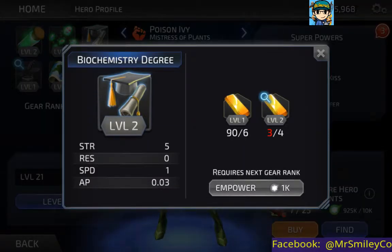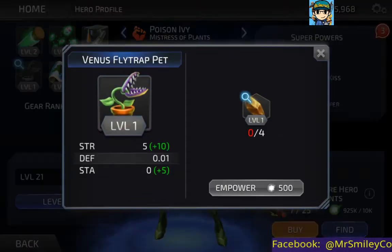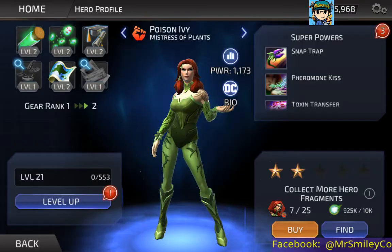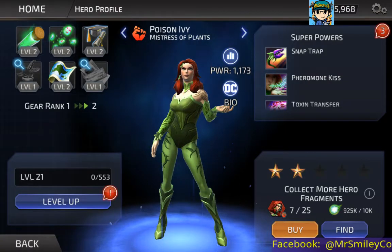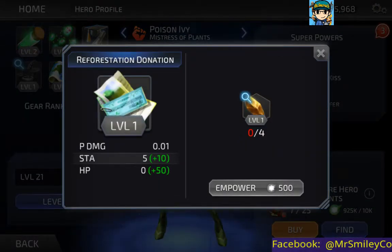Next is Biochemistry Degree — ups strength, resistance, speed, and accuracy points. Then Venus Flytrap Pet — ups strength, defense, and stamina. Next is Map of Ivy's Caribbean Island — ups physical damage, agility, health, and critical value. I didn't know Ivy had a Caribbean island, but it makes sense since a lot of her plants are tropical.